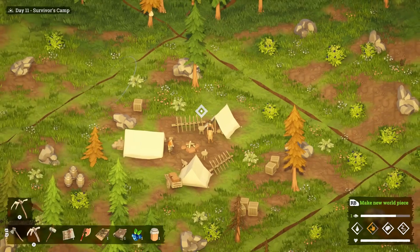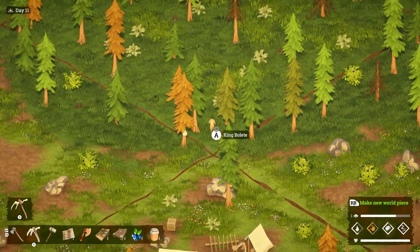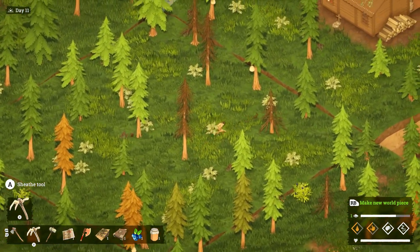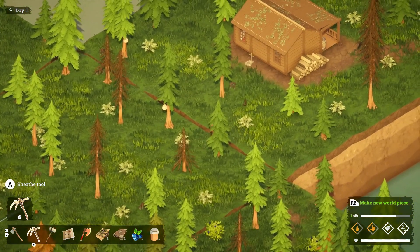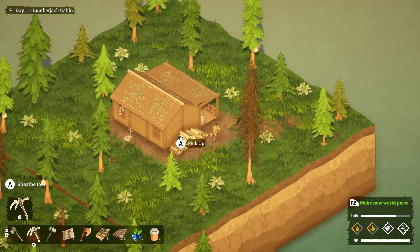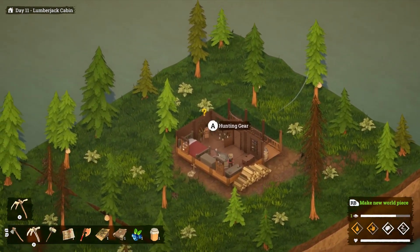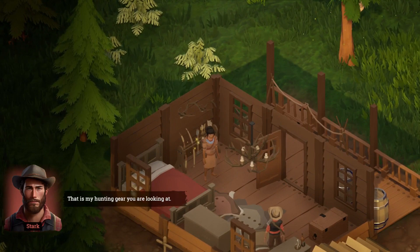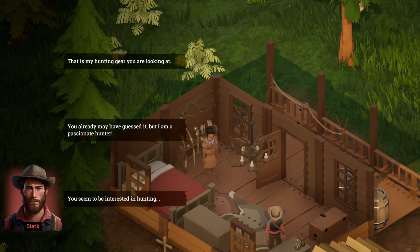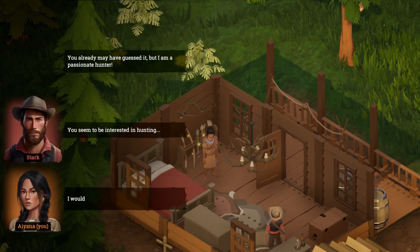That's kind of the same stuff we've been doing. I know we did have this other character that we run into. Looks like we got rabbits — they are quick. Try not to hit the dog. So this person does have something else going on it looks like. That is my hunting gear you're looking at. I, too, am a passionate hunter, so hence the name. But you seem to be interested in hunting. I'd love to, yep.